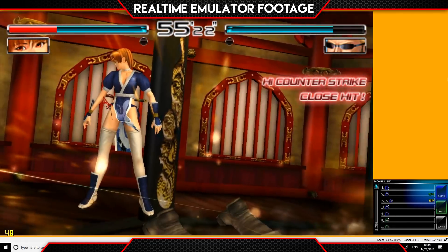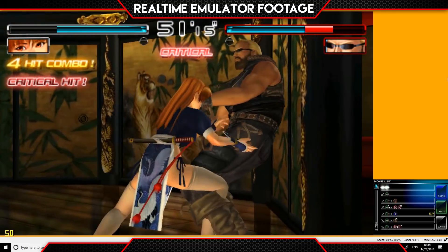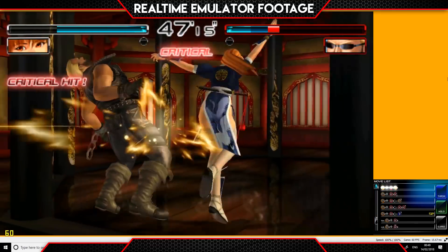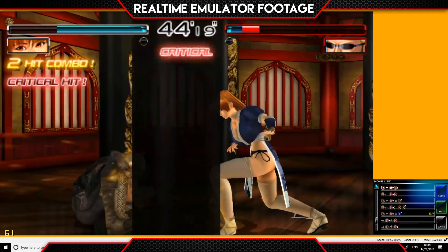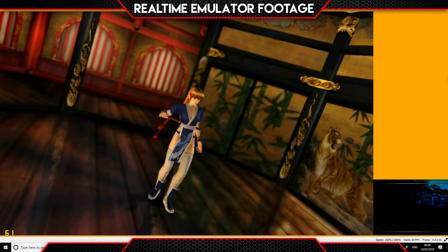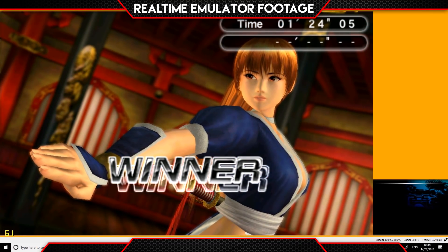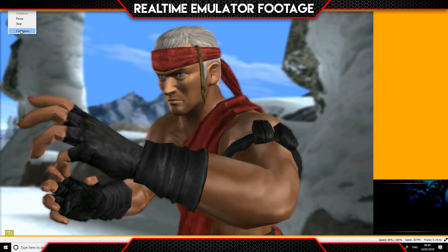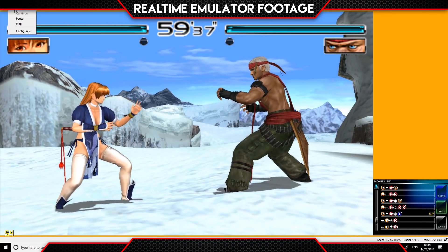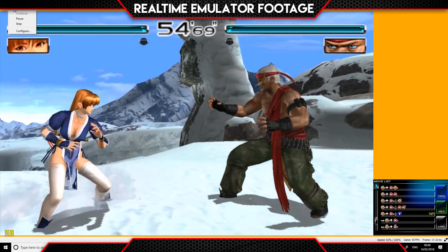So again in this environment, a lot of stuff is being rendered, so we are seeing some slowdowns at times, but not as bad as the outside maps. Let's see if we can push this even further. This one should hamper because we're outside again — but look, full speed again, well near enough. What is going on? It looks like certain environments do not play nicely with this emulator.